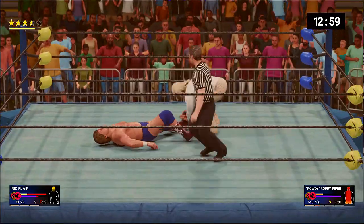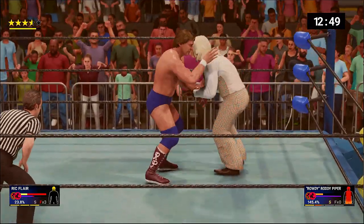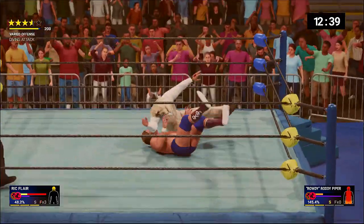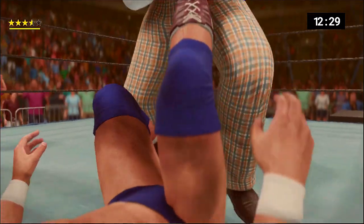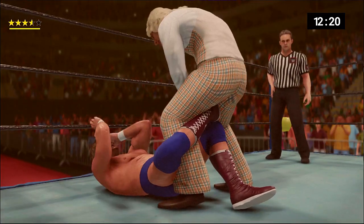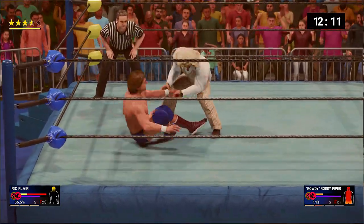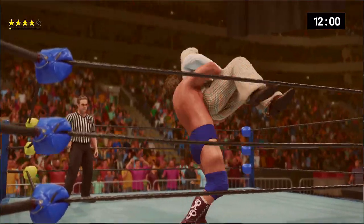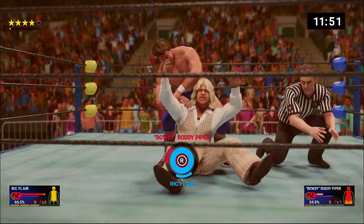Working on the legs again — there's a kick, nice job by Rick. Grabbing Roddy — oh man — and a leg drop! Big elbow across the chest from the second rope. Rick taking it to him, working that leg very smartly. If he wants to lock in that figure four punishing stretch, we need to work those legs. Reversal by Roddy — oh man — looks like Roddy was going for a German suplex but Rick flips him over.